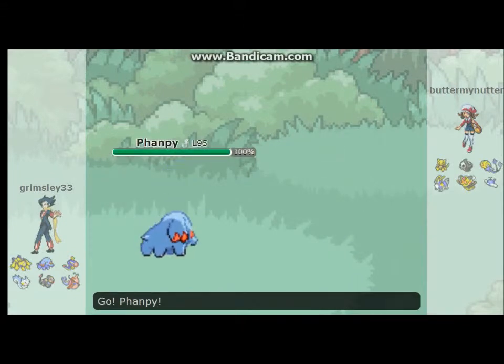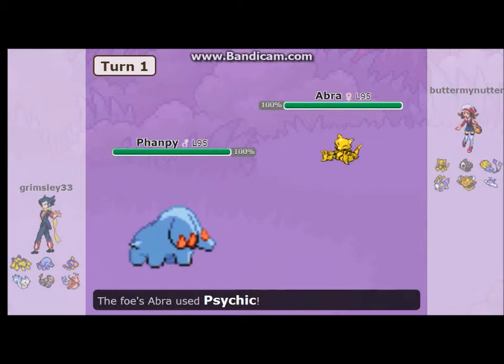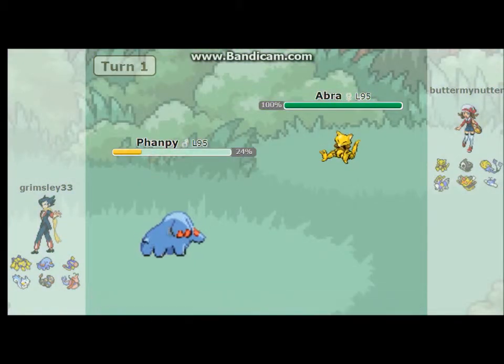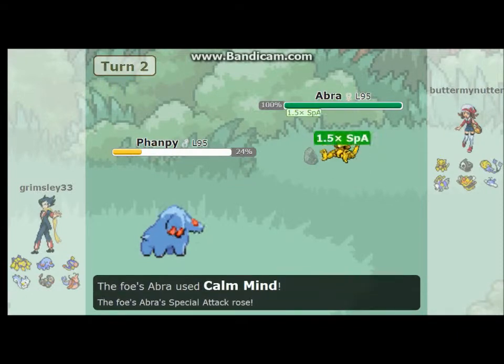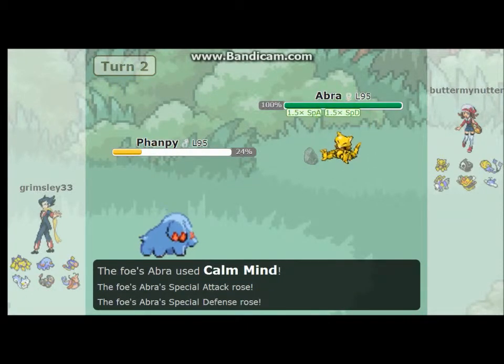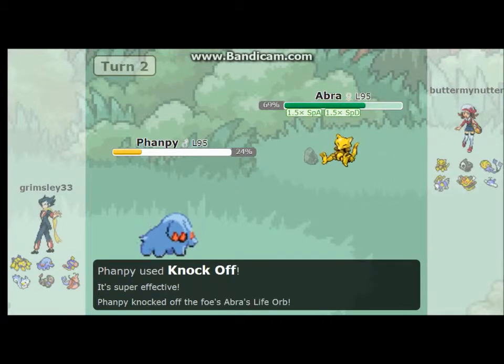So I'm going to start off with a Fancee, a level 95 Fancee against an Abra. Abra goes for Psychic — that's surprising, because I thought Abra would be slower. So I set up my Stealth Rocks as usual. It uses Calm Mind and powers up. I use Knock Off — not that much damage, but I knocked off its item.